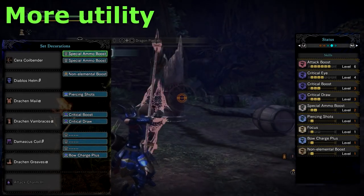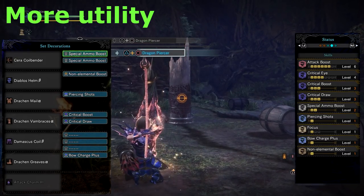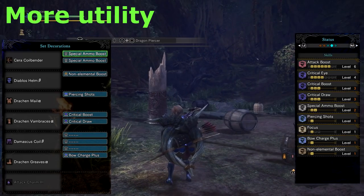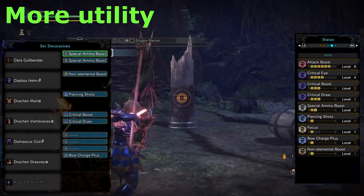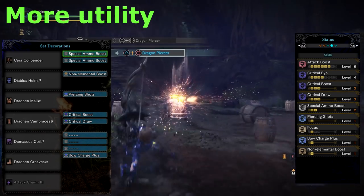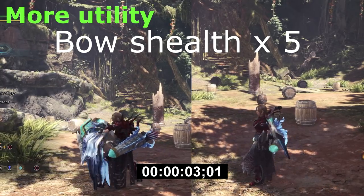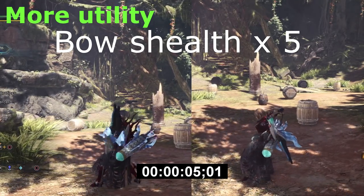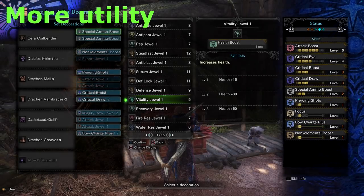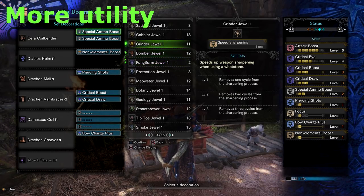The third build is for when you want a bit more utility. The legs can be swapped if desired — I've put in Damascus so I have three free slots. This would allow me to add in skills like Quick Sheathe, which reduces sheathing animation by about 0.3 seconds. That doesn't sound like a lot but it can add up throughout the duration of the fight. I'll show a comparison of level 2 Quick Sheathe versus none, five times, so you can judge for yourself. Other options for these slots include Health Boost, Mushroomancer, Speed Eating — entirely up to you since you're going to be the one playing.